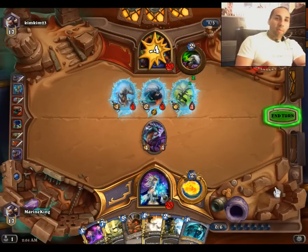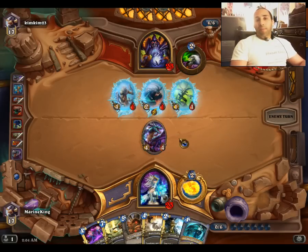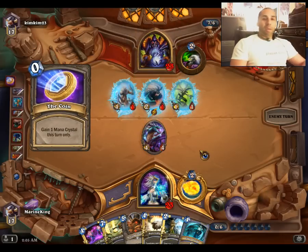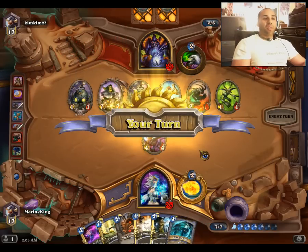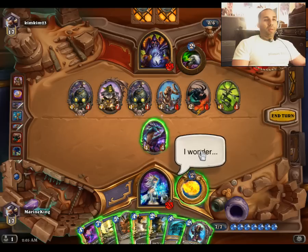Pro tip guys: take notice of what happened there. When you do something like a Blizzard and it causes damage to generate a token, that token that comes out is frozen. The reason why is that as soon as you damage the Nerubian Egg it generates a token, and only then after generating the token does the freeze effect come through. I think a full Flamestrike would be the right play here.